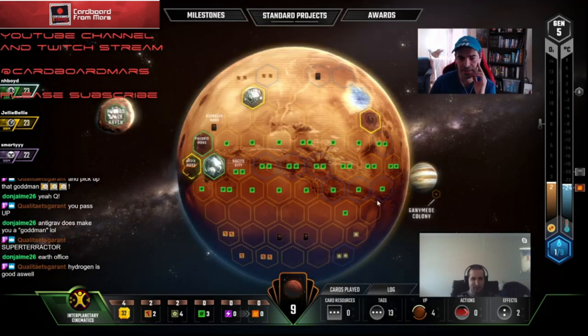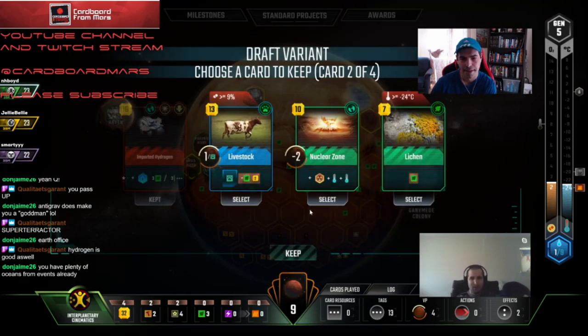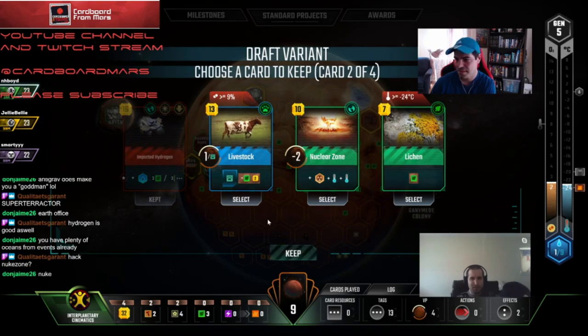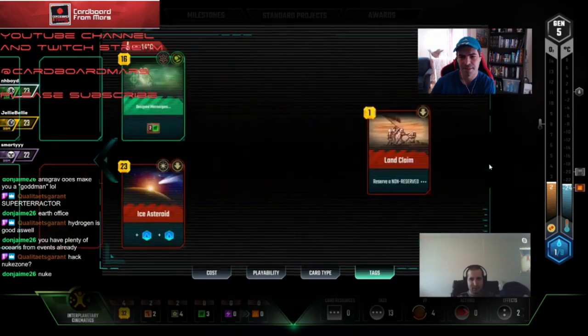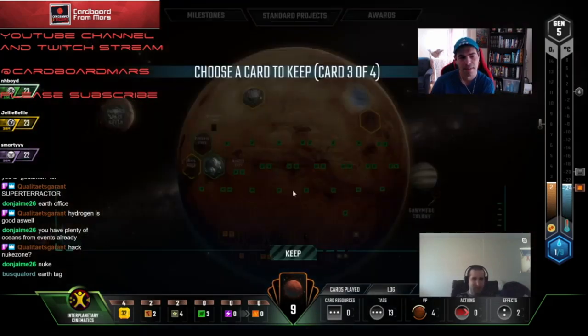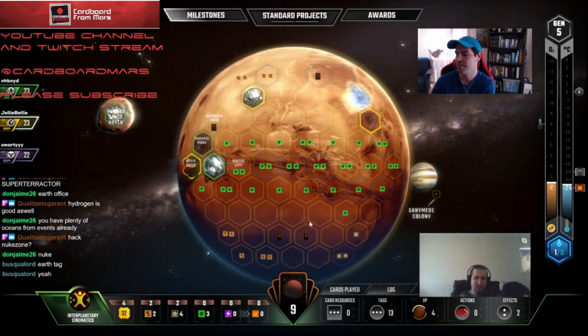I'm never the one that trusts the opponent hacking the right card. We're passing to Ractor. Do we care about Nukesone? I would probably take Nukesone just because it's an Earth tag in case he kept Earth Office — whether he took Earth Office or Cartel, it's good for him. I'm kind of okay if he does it. I don't mind taking Livestock — it's fine. I'd rather just hack the Earth tag. I just take Noctis Farming. Yeah, it's a building tag, some value, and we have some steel to use. It's the eighth building tag.